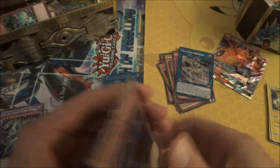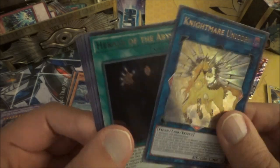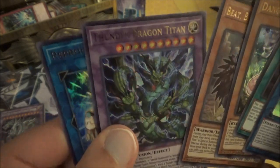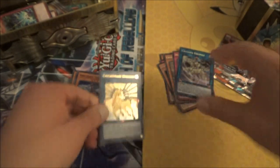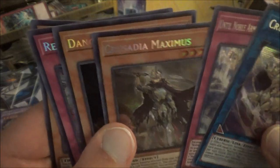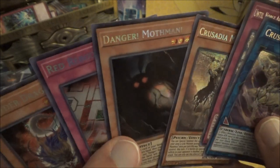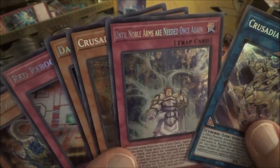For the Yu-Gi-Oh Ultra Rares we got Knightmare Unicorn, Herald of the Abyss, Danger Tsukinoko, Beat Bladesman for Hire, Thunder Dragon Titan, and Reproductus. For the Secrets: Crusadia Equimax as the Link Monster and Crusadia Maximus. We also got Red Reboot, Thunder Dragon Roar, Danger Mothman, and Noble Arms Are Needed Once Again.